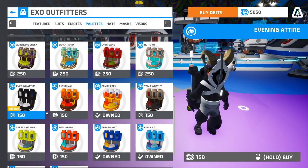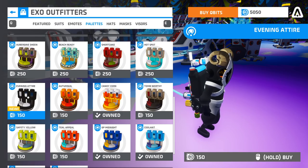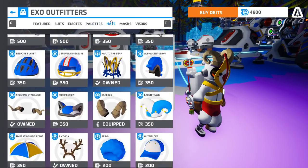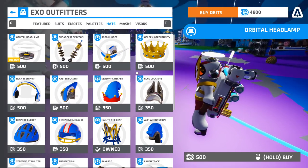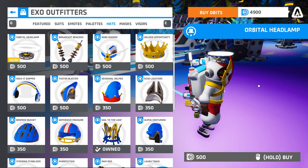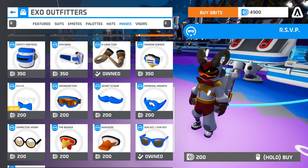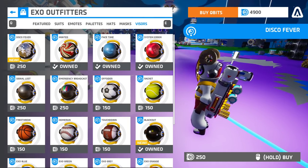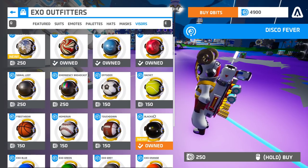Finally, they have the evening time attire, which I purchased because I do like the black and white — it looks really slick. They've also added this orbital headlamp, which I think is great. Unfortunately, it's not an actual light source; if it were, I would buy this instantly. They've also added in an RSP bowtie. For visors, they've got this disco ball visor, and also the blackout one. I have all of the solid color ones and I decided to get the blackout one too.